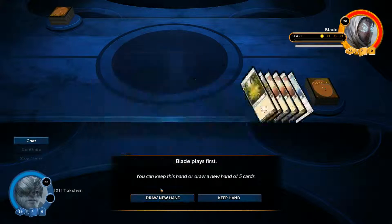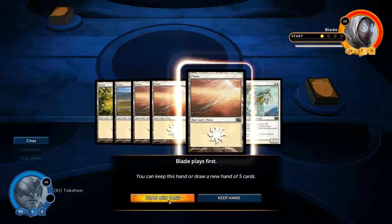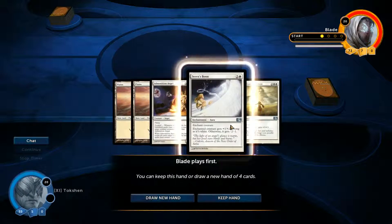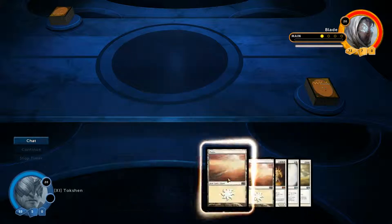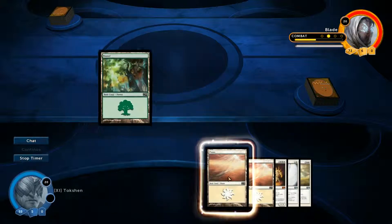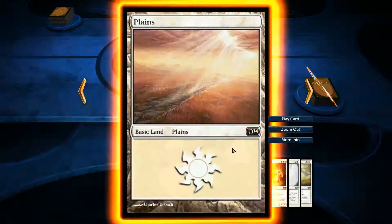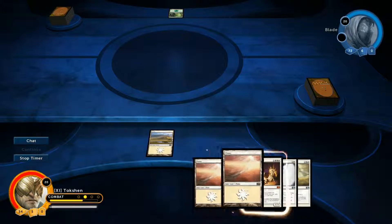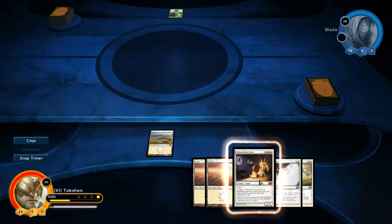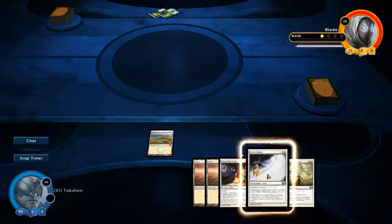Oh, that has one mana. Nope. That has all mana. No, no, no. Draw a new hand. Oh, this is terrible. I'll play land, and I will pray to the Magic: the Gathering Gods to give me amazing draws from now on. Ramping growth.